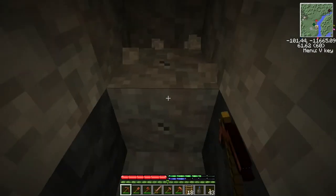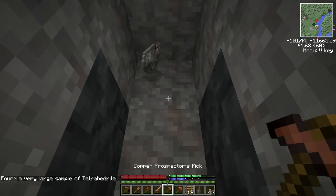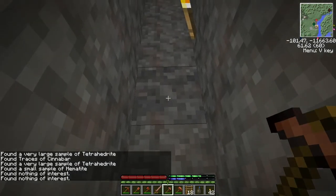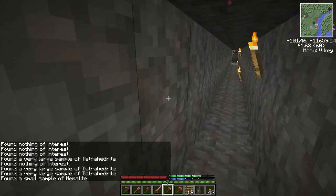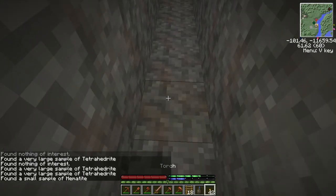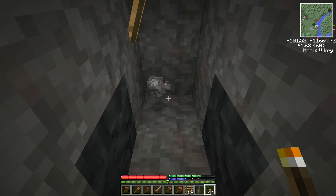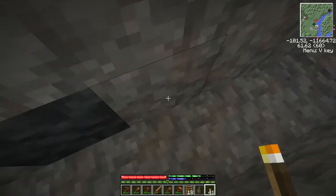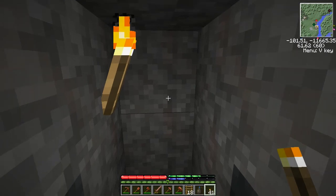Got a little excited there when I saw the basalt. Cinnabar too! Small sample of tetrahedrite — okay, that's better. All I've been getting up till now are traces, and chasing traces can be pretty frustrating because you could be picking up the edges of multiple deposits, where the usual trick of finding the center of your readings won't work. Getting it up to at least a small reading is an improvement — I'll bring you back when I figure out where the hematite is.